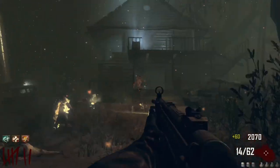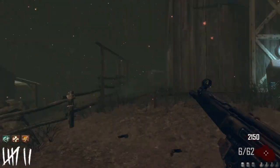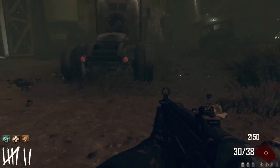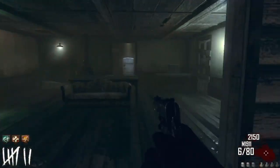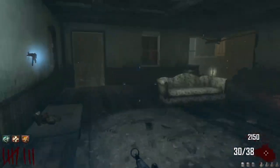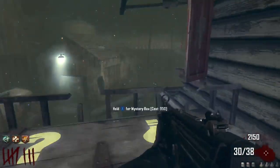We nearly fumbled that - that was really bad. Now we're going to get Speed Cola because it's essential for high rounding - the quicker you can reload, the quicker you can lay bullets into zombies. Round eight - we beat our previous attempt at surviving a high round.